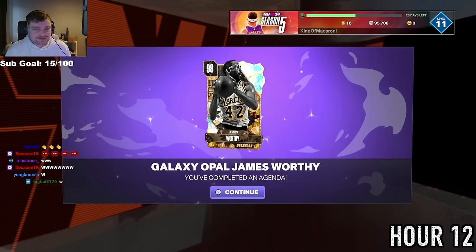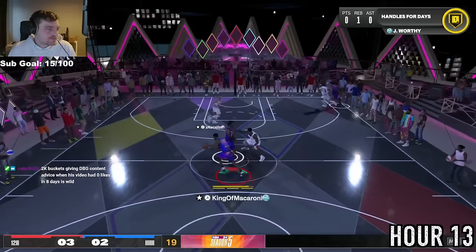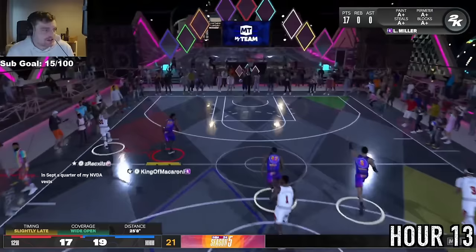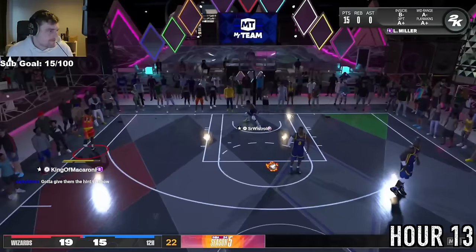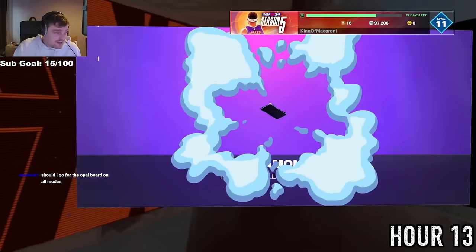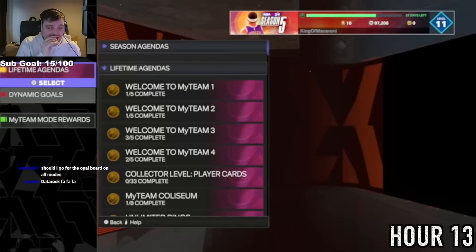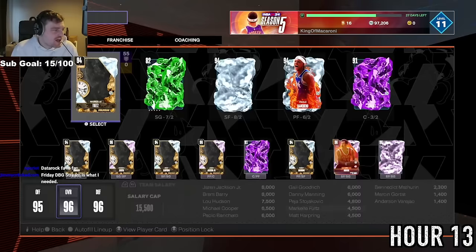We got Galaxy Opal James Worthy! At the start of hour 13, right after our first Opal, we need to make 23 three-pointers with Wild West players — the last thing needed for our second Opal. I did not care about winning at all, just shooting threes with Leonard Miller and taking lots of L's. It didn't matter though because the reward was Austin Reeves Galaxy Opal. Lamont Murray unlocks Reeves — and we've done that within 12 hours.